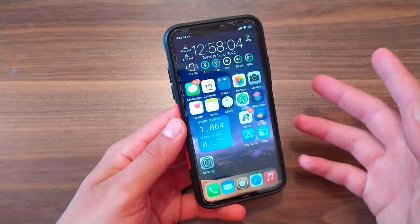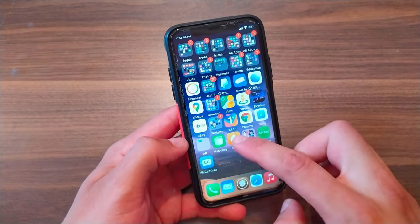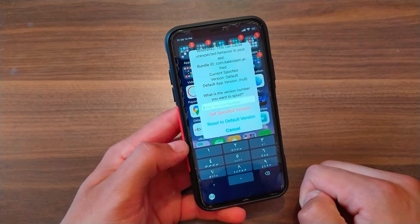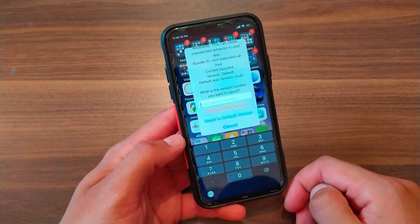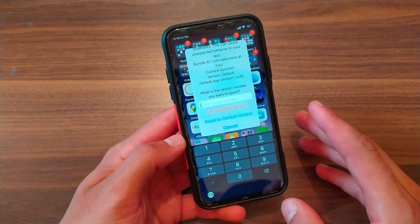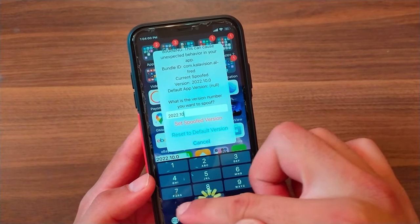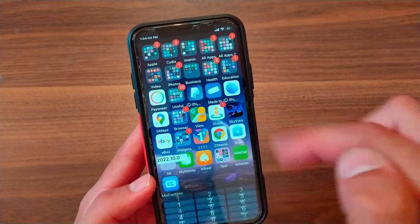The next tweak is 3D App Version Spoofer. This tweak will allow you to spoof any app version right from your 3D touch menu. It will not change anything in your app's files — it tracks the app during runtime to make it think it has the version you chose to spoof. You also get the ability to return to the default version. Just type the latest version number from the App Store and click Set Spoofed Version.